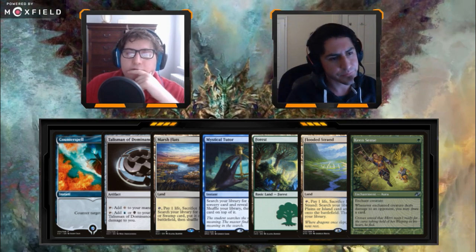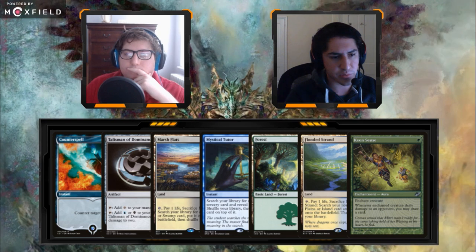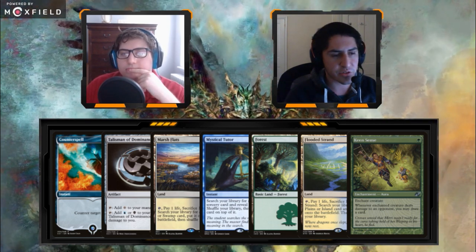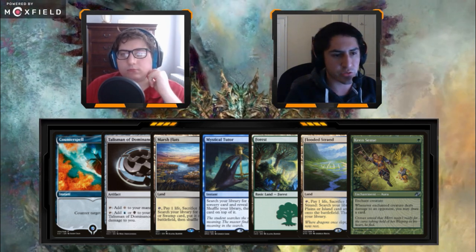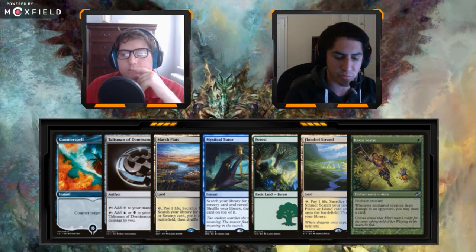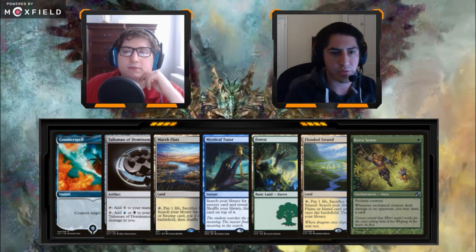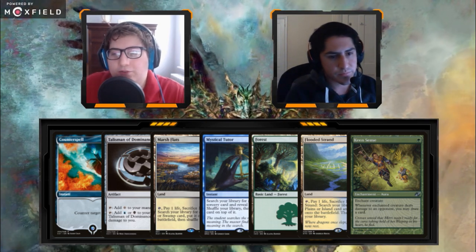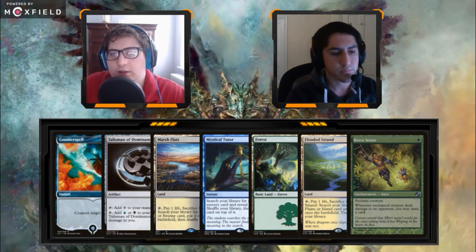I think I'd put Counterspell and Forest on the bottom. Forest is definitely one on the bottom, and then either Mystical Tutor or Counterspell — that depends on the table. Counterspell is two mana and holding up two mana is probably not something we're going to do for a while. I also don't mind going turn one land, turn two Talisman, hold up Mystical Tutor and as the next turn passes you learn what you need to tutor for — maybe get a Fire Covenant. Lots of choices depending on the table.